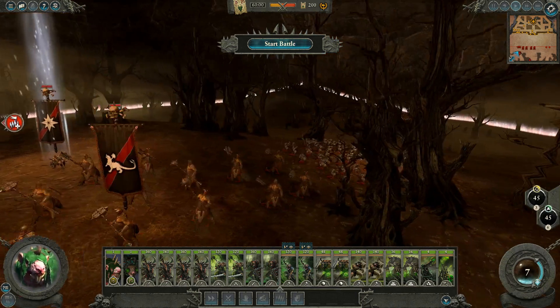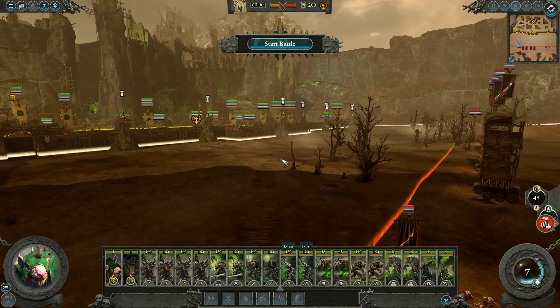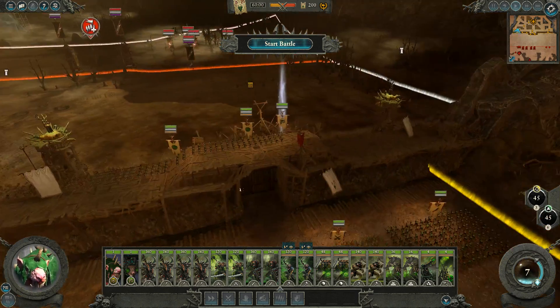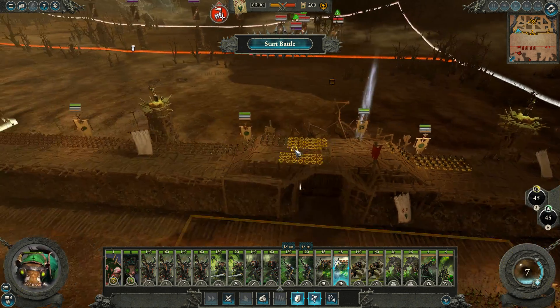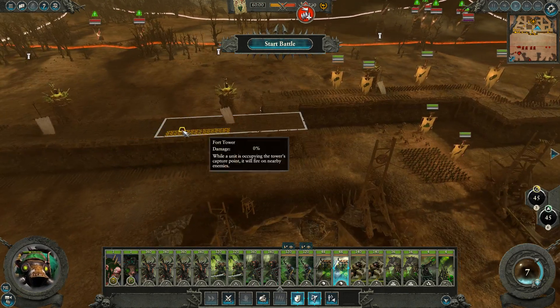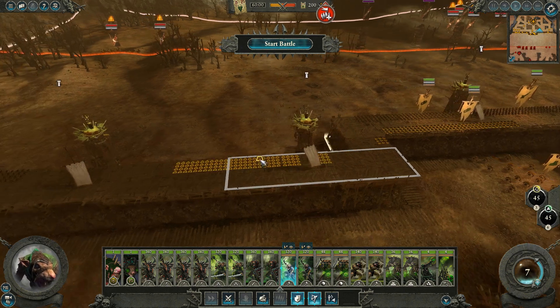We'll fight them with Stormvermin — I'm fairly confident we can handle them. My actual biggest concern is the Saurus getting up on the walls, which could be a real problem for us. Are we set up in such a way... Why does it put my units down on the walls in such a way that there's a tower over here that's just completely uncovered, and a ranged unit that is facing backwards?